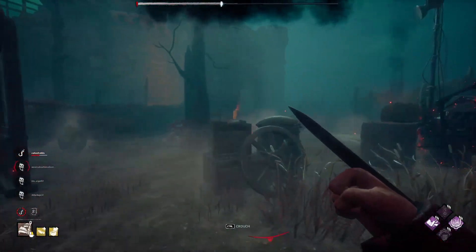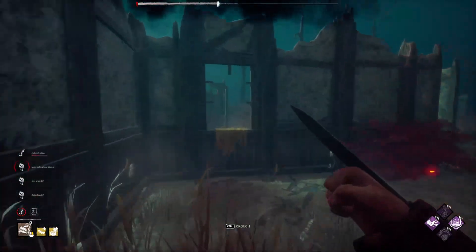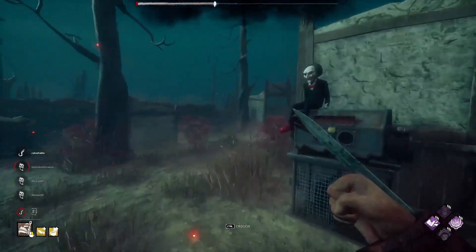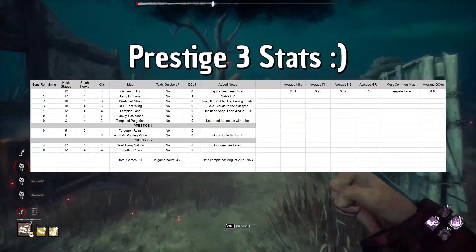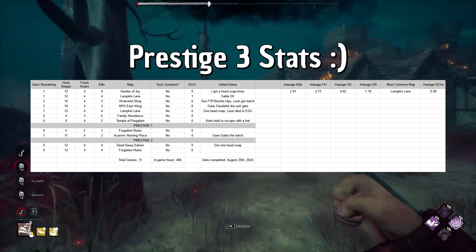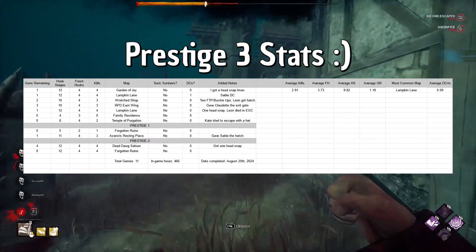Thank you so much for watching. Hope you enjoyed this little bit of prestige 3 Pig gameplay. We're going to vault one more window just, you know — yeah, prove that we used all the perks. We did vault a couple of times but really it was our progression that helped us the most, and a little bit of altruism. That'll be it — thanks for watching, take care and I'll see you in the next one.